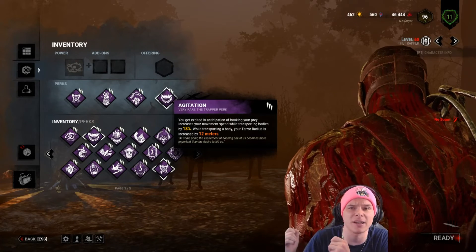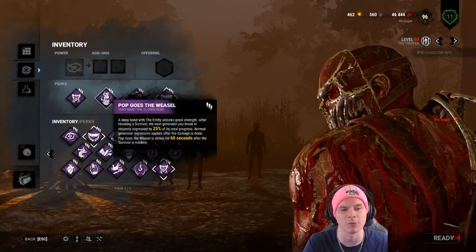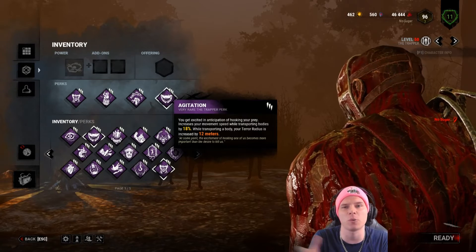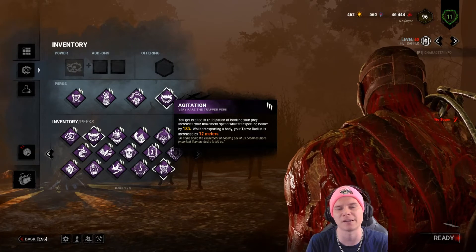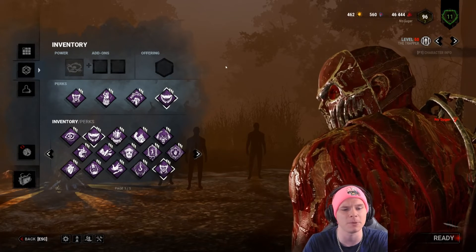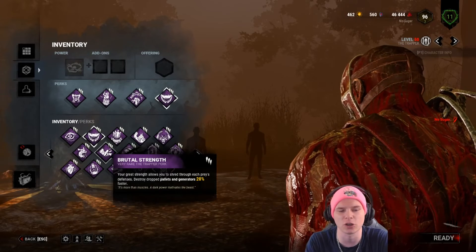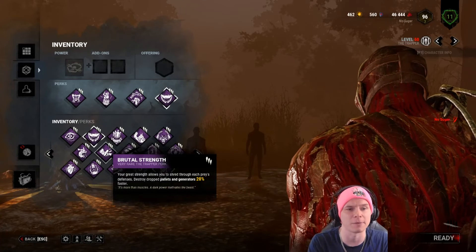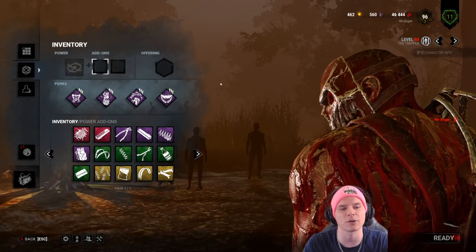Agitation is a Trapper perk that a lot of people undermine. With Agitation, I can get the survivor to the hook quicker, see which generators are sealed, and hit with Pop Goes the Weasel faster. While carrying a survivor with Agitation you move at 108.5% movement speed — that lets you follow survivors who try to dead-hard or bait you and M1 them down. Do keep in mind you cannot lunge while carrying.